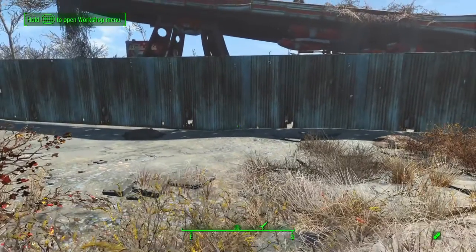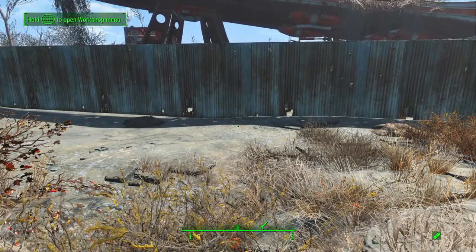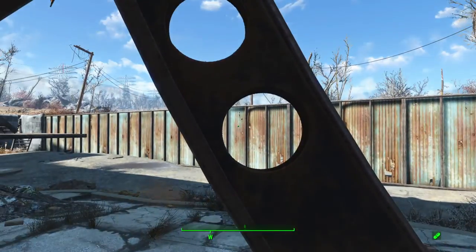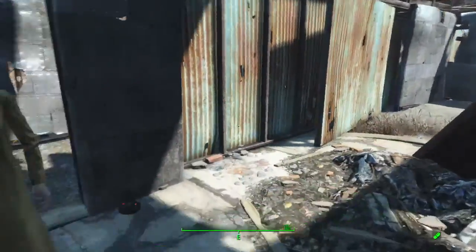Now I do a fast travel again back to the Red Rocket truck stop — it should work. A long loading pause is a good sign because it's changing the spawn point. And there we go — now I start right here at the doorway instead of way out there, and my companion isn't running around outside trying to figure out how to get in.